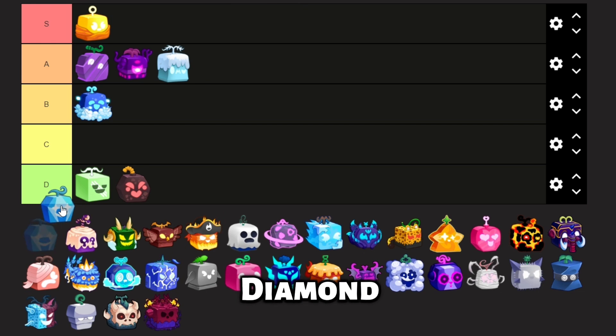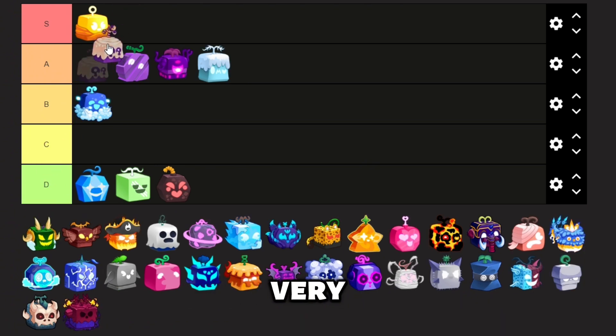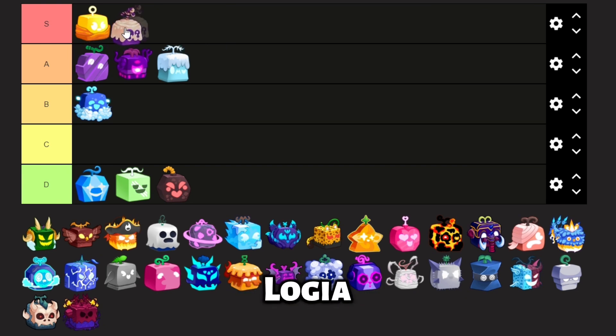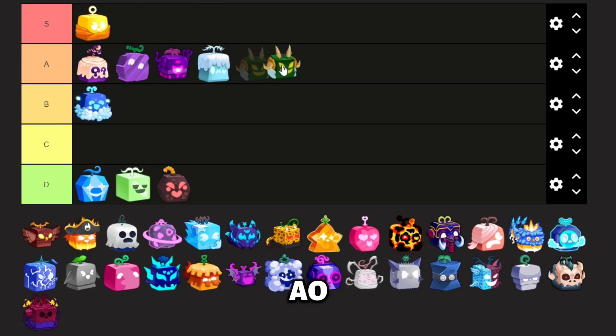Next up is Diamond. Diamond is not very good for grinding at all — it gives no benefit towards grinding. Up next is Doh. Doh is very good for grinding since it is a Logia, plus its moves are very useful when it comes to grinding. Up next is Dragon. Dragon has amazing AO moves and high damage, however it's not easy to farm NPCs with.